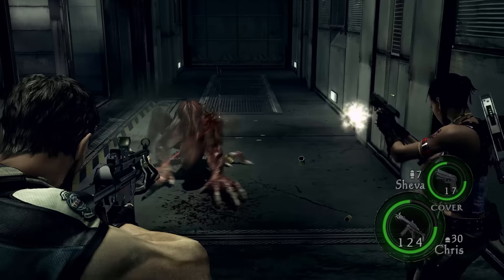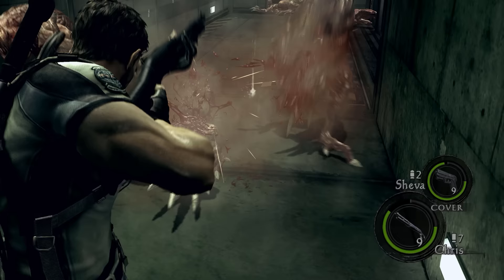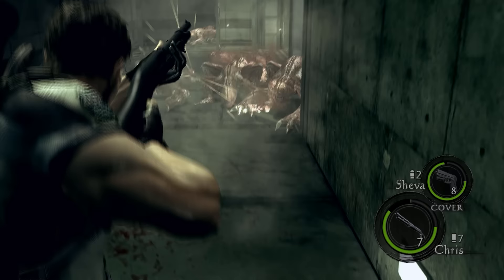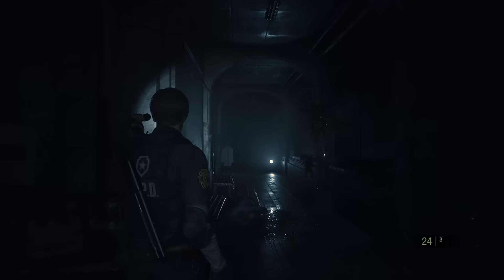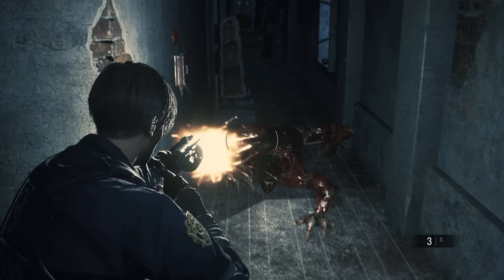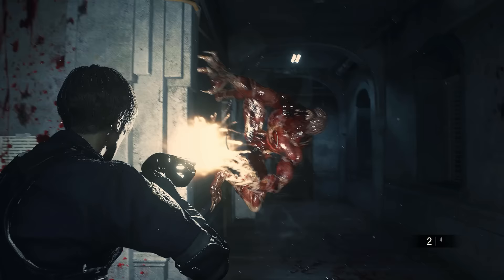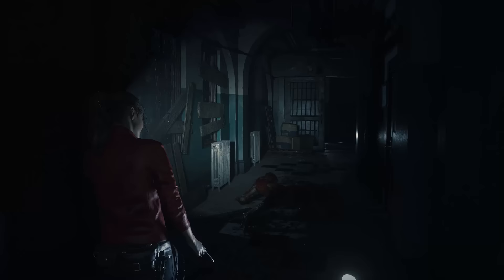The Licker is another enemy I was concerned about, since the over-the-shoulder view took away what made them threatening when they appeared in Resident Evil 5. That game sent them in swarms to compensate. I've always thought the only other option for over-the-shoulder was to redesign them to be much more aggressive, and that's exactly what they've done here. They move extremely fast and absorb shotgun blasts without even flinching. I could never find a reliable way to fight them, so sneaking by became the only good option, and they were always a major threat when they appeared.